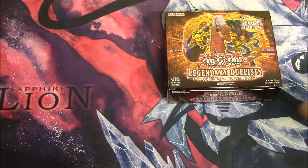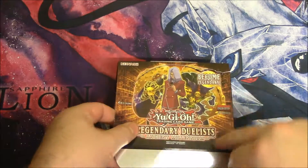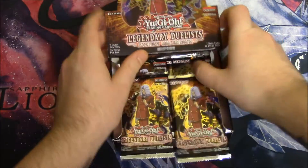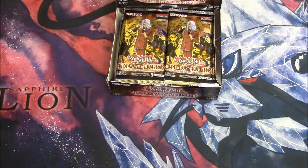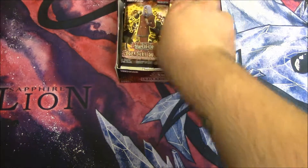Hey guys, thanks for clicking on the video. Today we're going to be opening our second Legendary Duelist Ancient Millennium Box, where you become legendary and absolutely flamboyant and majestical like Maximilian Pegasus. So we've got another 36 packs of this to go.